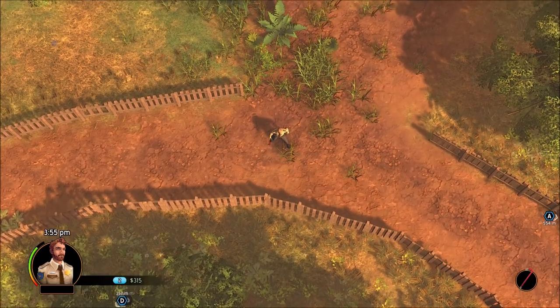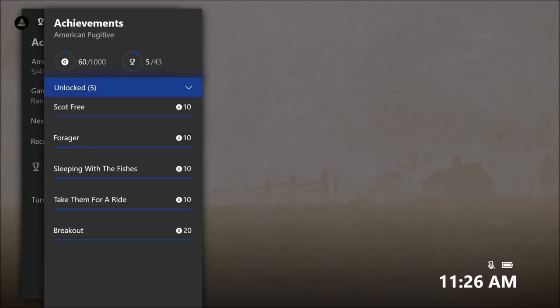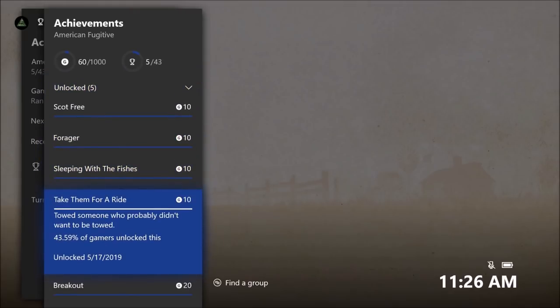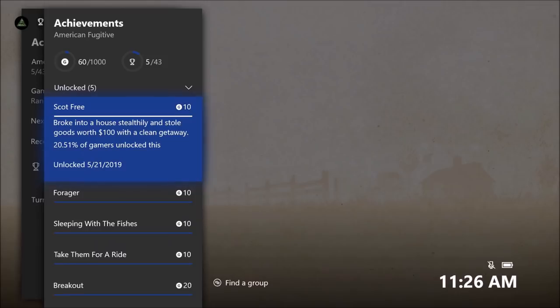Before we get into this game, let's go over the achievements real quick. There are 43 achievements. I got five unlocked already: broke out of prison, towed someone who probably didn't want to be towed, disposed of a body in a river or lake, consumed 10 pieces of wild food, and broke into a house stealthily and stole goods worth $100.